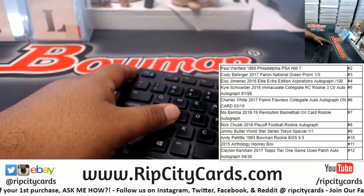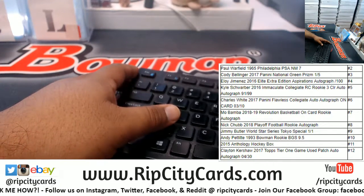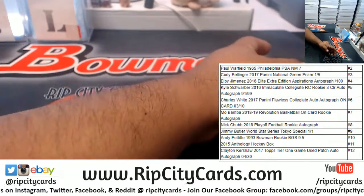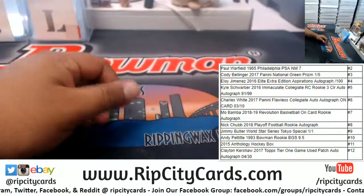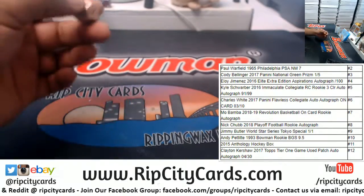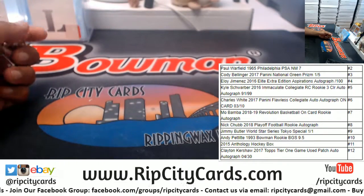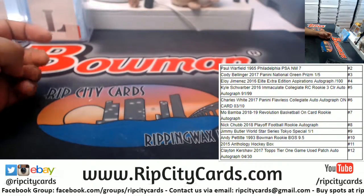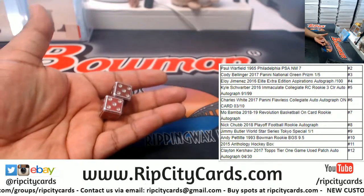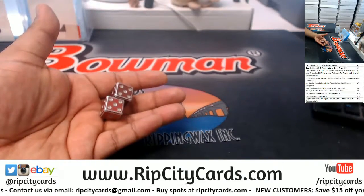I got a pair of dice and I'm gonna roll them, so depending on the number we get, you'll get something. As you can see, in the number two spot there's a '65 Paul Warfield PSA 7 card. In the 12th spot we got a Clayton Kershaw from 2017 Topps Tier One game-used patch auto numbered to 30. So it all depends on what number we roll. We're gonna go ahead and do this thing for Scotty J.